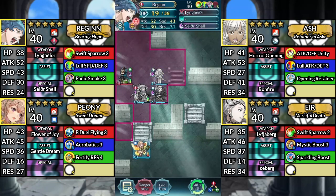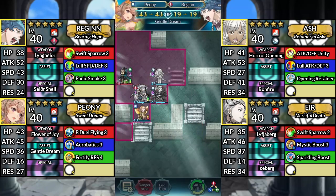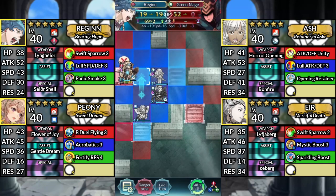Now for Infernal's additional step: move Peony up and dance Regan. Then use Regan and attack the Green Mage.